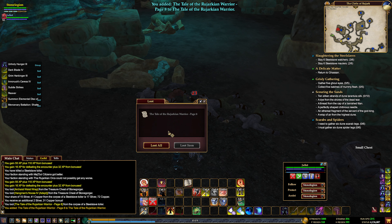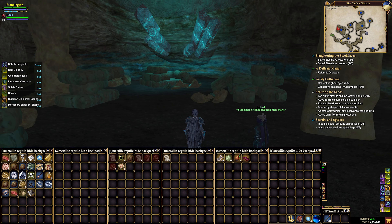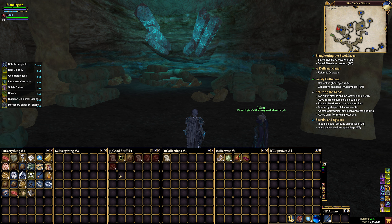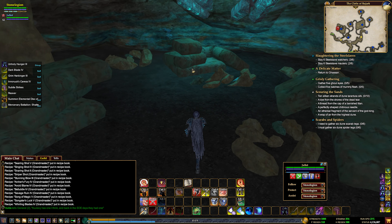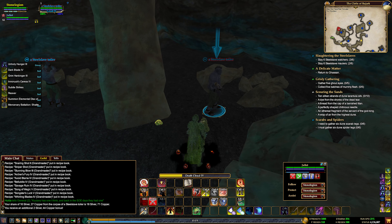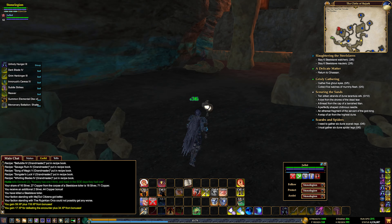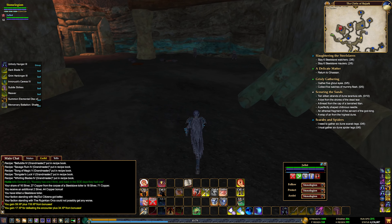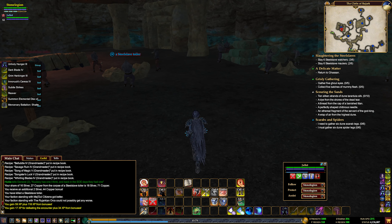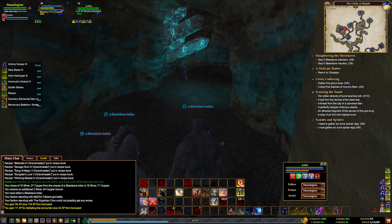Look at all these pages getting added in here. Orc eyeball — is this like one of those... wait, where did it go? It's grayed out. I think it was a quest, but I think they might have phased it out, potentially, because it just vanished when I double clicked it. I don't really need to kill these guys, I guess. I just happened to want to kill them apparently. Just let them do their thing while I explore a bit.